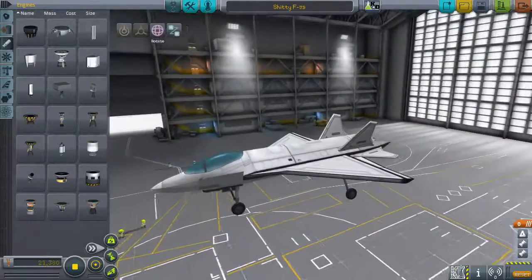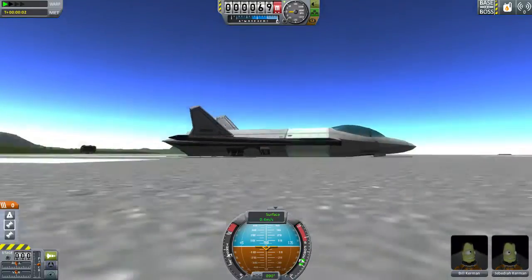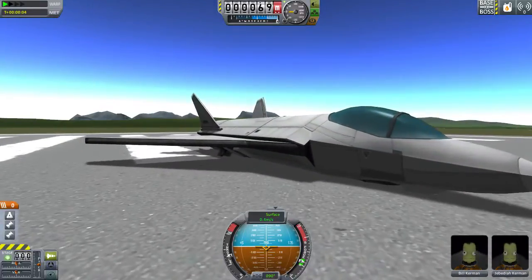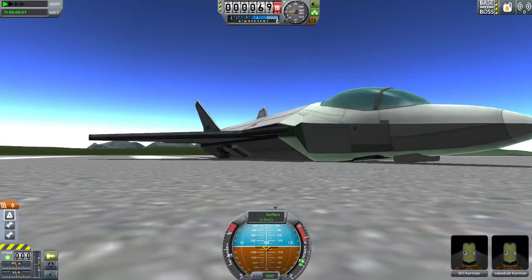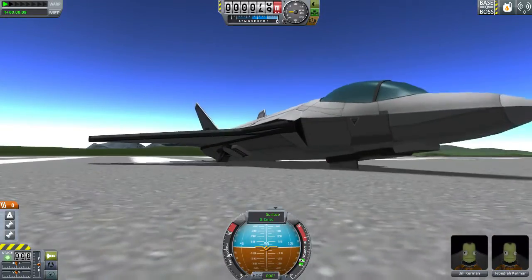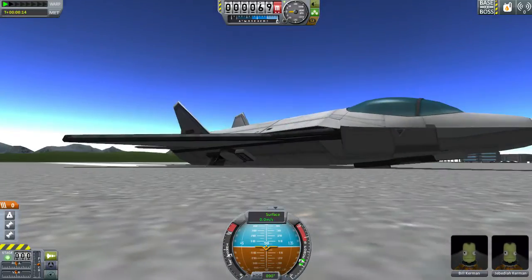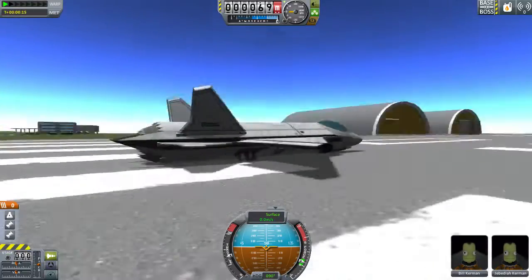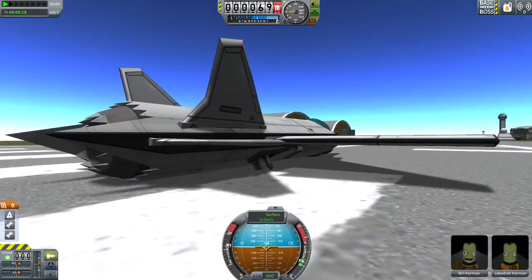Let's go ahead and launch it to show it off. The adjustable landing gear seem to have fallen through the ground, which is an interesting problem. They also don't seem to be retracting. There we go — they have retracted. I don't know what's gone wrong here, but that is beside the point for what we're here to show off today.